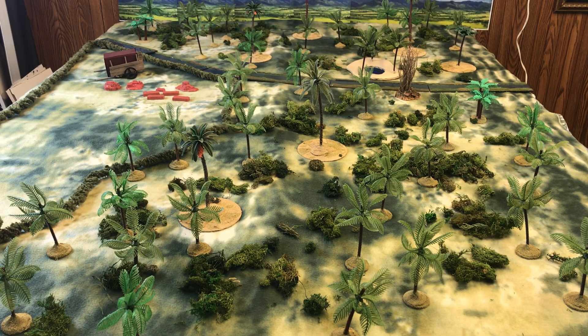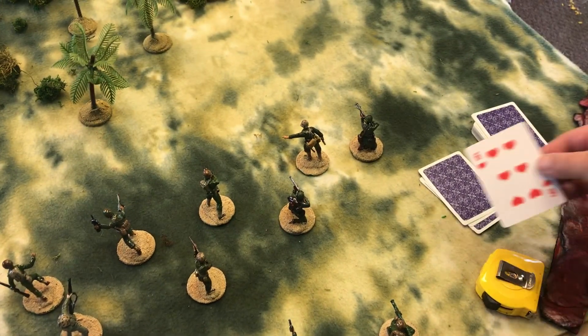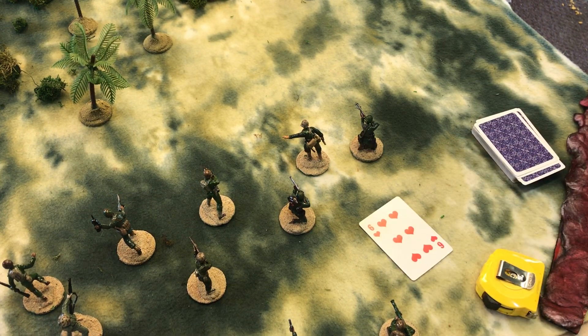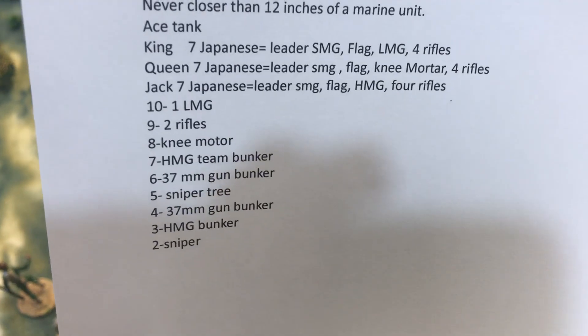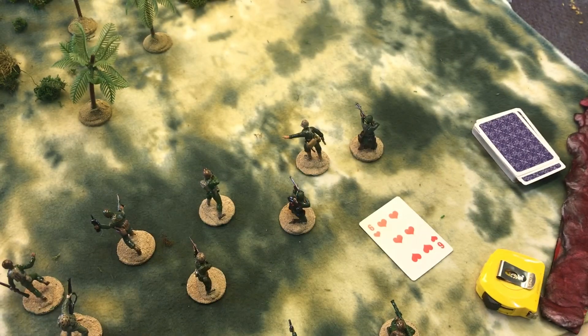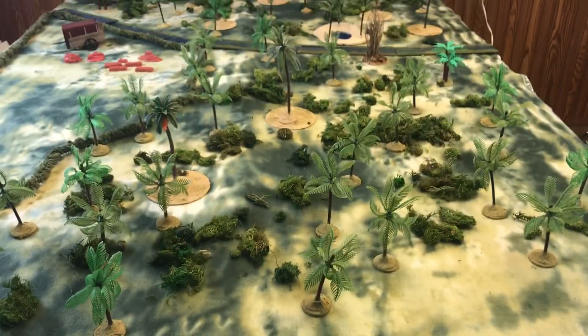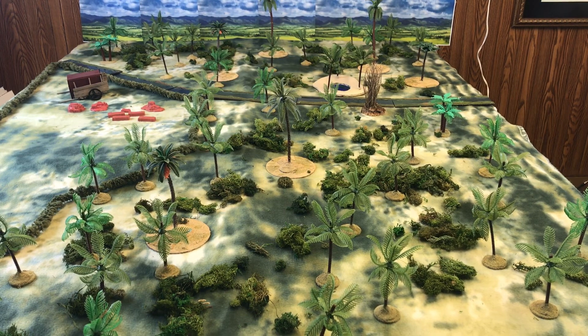When one Joker comes up, that means the Marines have received orders that they may be stopping. When the second Joker comes up, they have orders to fall back and the game is over. So on our deck of playing cards, if we drew a six of hearts — which I had laying out — it is a 37mm gun in a small bunker. We now know we have to find a Japanese cannon and a small bunker to put on the table.